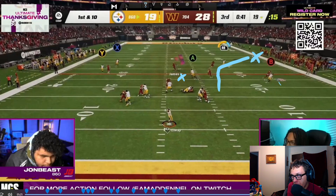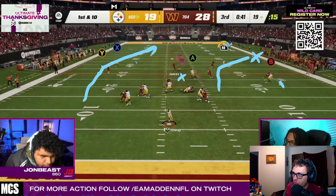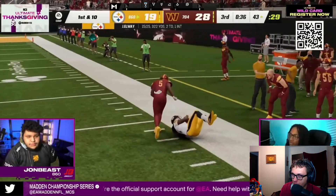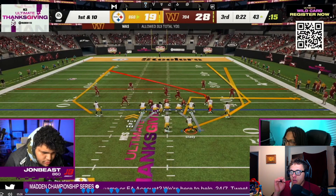Same thing with the tight end — you could free-form this right there. That out route, you maybe can free-form it right about here, little baby dot. We're looking for this corner out, this little post-out. So this is mesh bunch trail — let me correct myself, this is bunch trust. This guy runs a skinny post — you could probably free-form that if the user wasn't right there. Because the user is right there, that's not open. Corner out dot — that might have been a high-point pass. You've got to be using high-point passes this year.